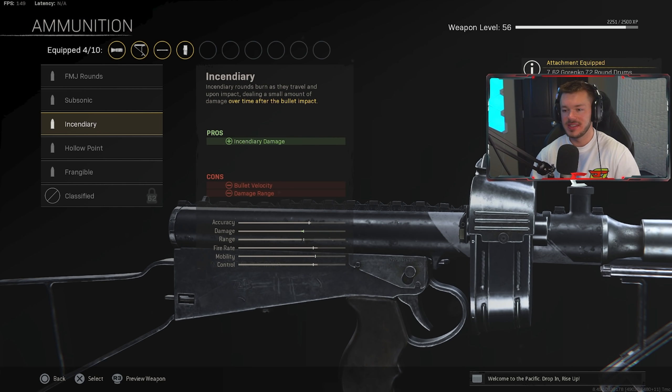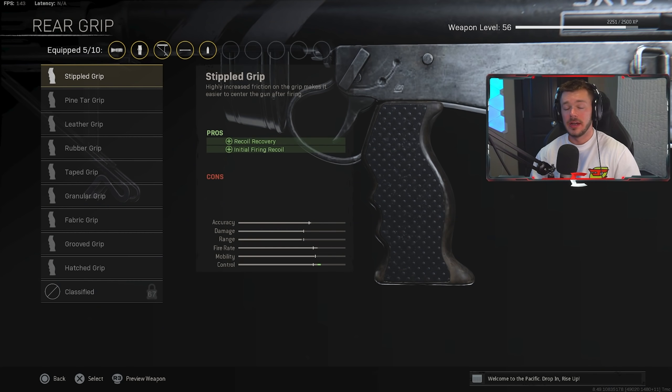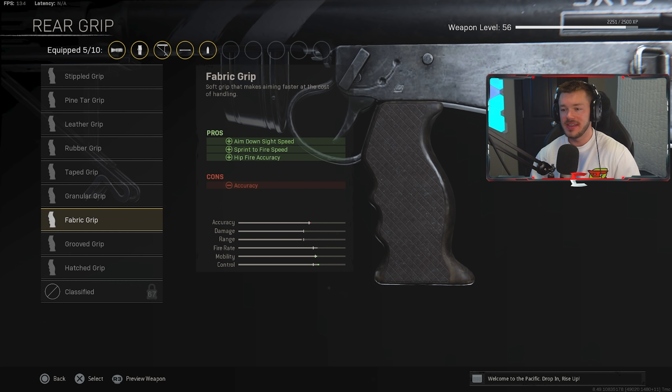On the ammunition side, we're throwing on Incendiary rounds — that's just the best thing to run on a lot of these SMGs nowadays. Even after it potentially gets nerfed, it's probably still going to be useful. In the rear grip section, we're going with the Fabric Grip for increased ADS speed, sprint-to-fire, and hip fire accuracy. The Fabric Grip is just such a good grip on this and several other weapons.